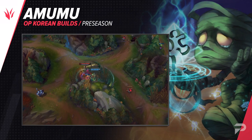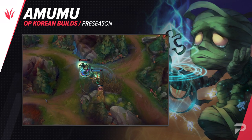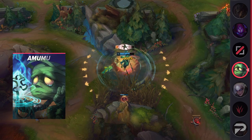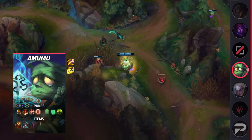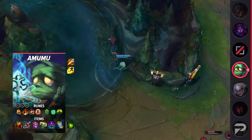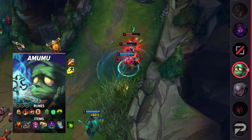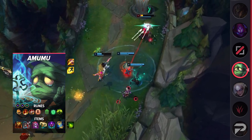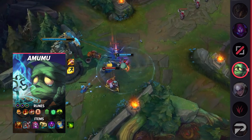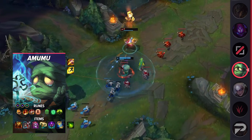Next up is Amumu, and this is an excellent build to bring out what he's known for: impactful team fighting. For runes take Conqueror, Triumph, Legend: Tenacity, Last Stand, Font of Life, Conditioning, Double Adaptive Force, and Health. This is going to be a tanky build that also deals substantial damage, so taking Conqueror will make you not only more threatening but also heal a bit during the fight. As mentioned previously, it's very difficult to jungle as Amumu right now because the jungle item does not provide omnivamp. If you do decide to play him, you'll want to start with Mosstomper Seedling as well, since you're going to be acting as a frontliner and initiator for your team.